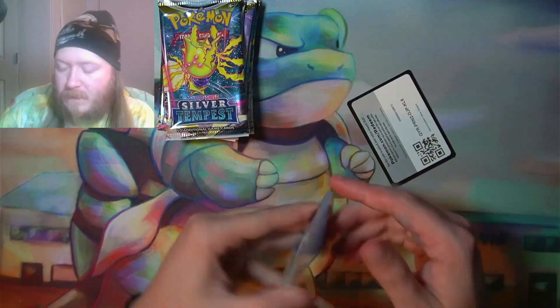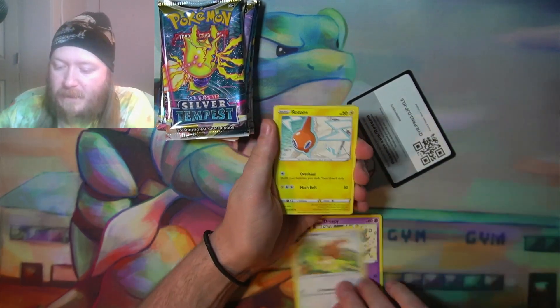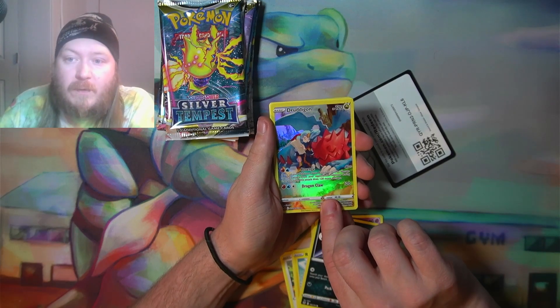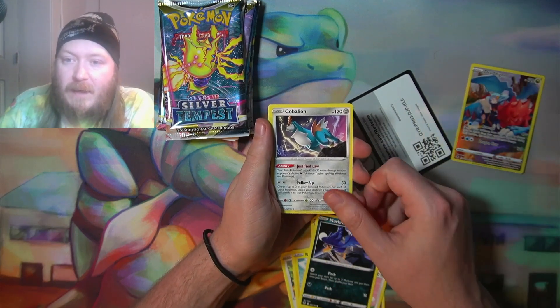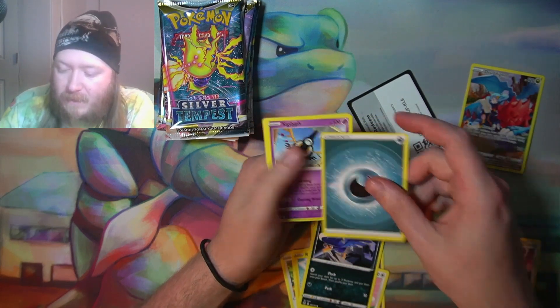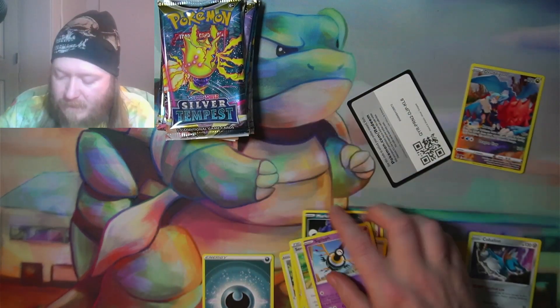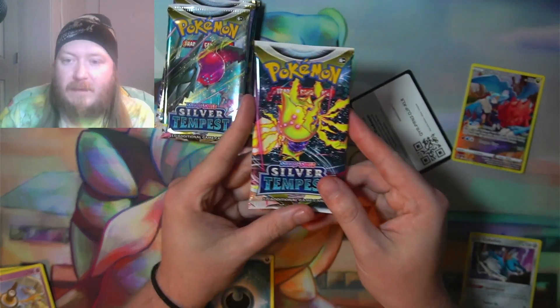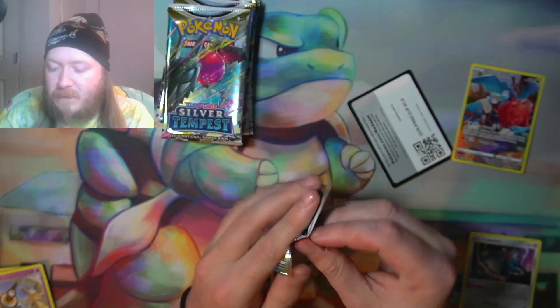Got a code card — Creepy, Bruneri, Rotom, Swablu, Murkrow — ooh, Druddigon, and a Cobalion as our rare. Not too bad, not too bad! Let's go ahead and jump into the next one real quick.